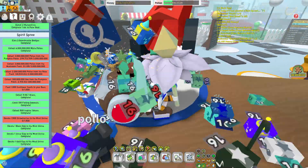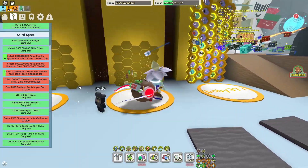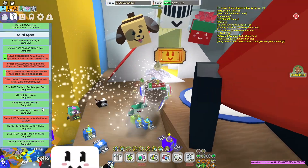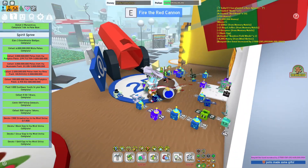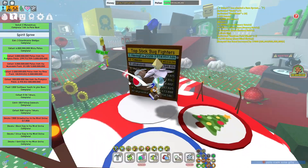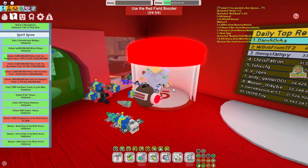The donate 1,500 strawberries to wind shrine I can do soon. Let's start on the feed 1,000 sunflower seeds to your bees - 1,000 sunflower seeds, feed, and that one is done. Now all we've got left are the grinding ones, so let's start with mushroom field because it's going to be the most painful probably.